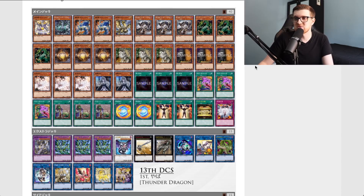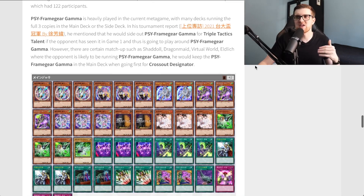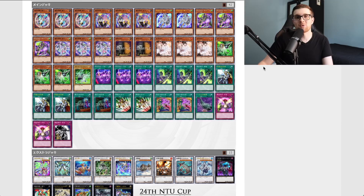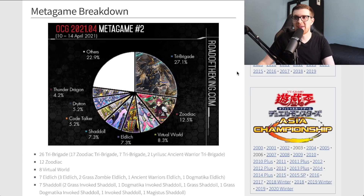Thunder Dragon isn't too viable for us TCG players because Colossus is banned — but it is what it is in the OCG. The final deck in this report is Virtual World. Su Fang Wei went 9-0 and finished first in a tournament with 122 participants in Taiwan — congratulations. Gamma is heavily played with many decks running full three copies in the main or side. In his tournament report he mentioned he would side out Gamma for Triple Tactics Talent if the opponent saw it in game one and would play around it. However, in matchups like Shadoll, Dragon Maid, Virtual World, and Eldlitch where the opponent is likely running Sci-Frame Gear Gamma, he would keep Gamma in the main deck for Cross Out Designator purposes.